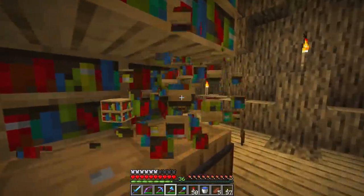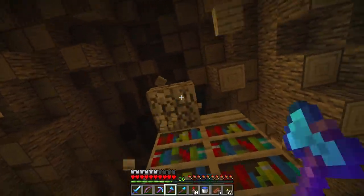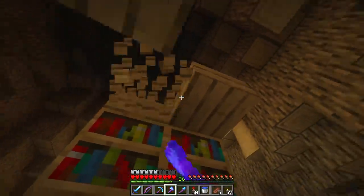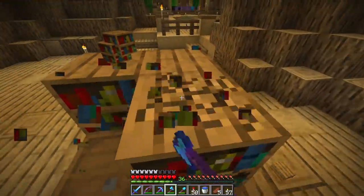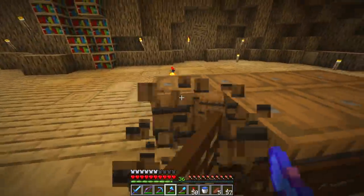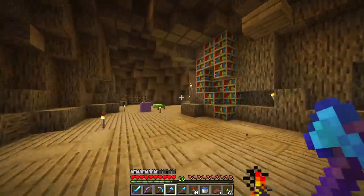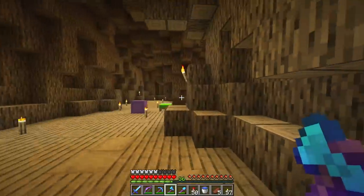We're going to take all this stuff down. Everybody who loves Iskall is going to be so mad — but guys, it's my base now. Iskall has two bases now. I've got this and then the farm district where he does farmy things. I'm not a farmy kind of guy, I'm a decorative kind of guy. I like form over function. Beautiful — a blank canvas to work with!